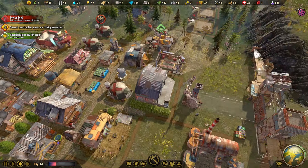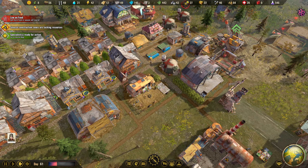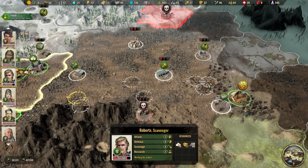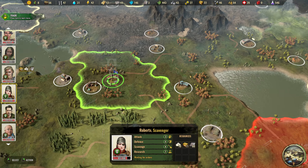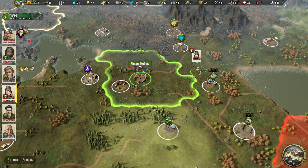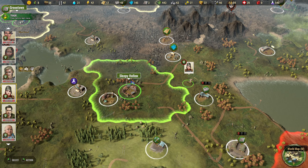Where is my garage? Over here - repairing is full it seems. I want to use my other specialist again so she can go to the outpost, giving me two specialists - Roberts and Bonnie - both exploring this area.